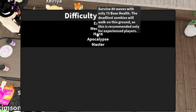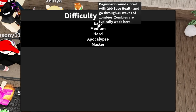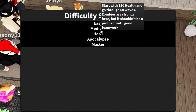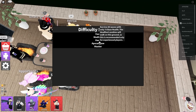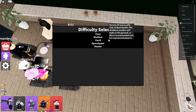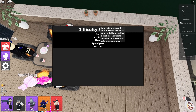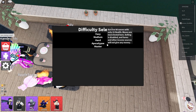I'm not going to go through what all the differences are, but you can see by just holding my mouse over them it'll tell me that they have different modifiers, different wavelengths, different base health. And Master is actually a solo challenge, which I think is really neat. So I'm going to choose Hard because it does give us a full 80 waves, but we're still able to sell our towers, which is one of the differences between Hard and Apocalypse.